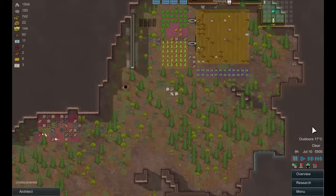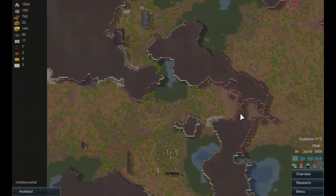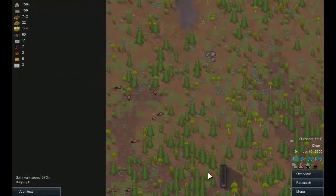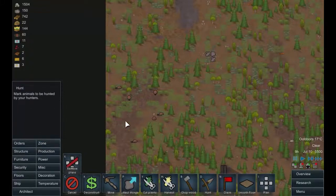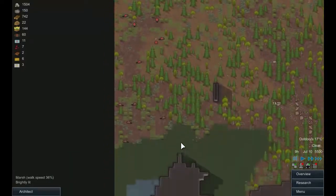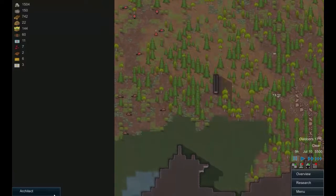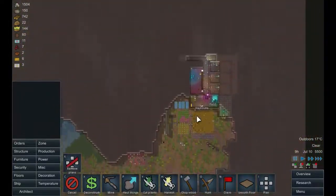A group of hungry alpha beavers have just arrived - as far away from us as possible, of course, because that's useful. We'll put a hunt order on those guys. Quite honestly, I don't particularly care if they eat all the wood. This place has got so much wood that it grows back so fast, this really will not be a problem. But let's get these guys marked for the pot anyway - it's not like we can't use the food.